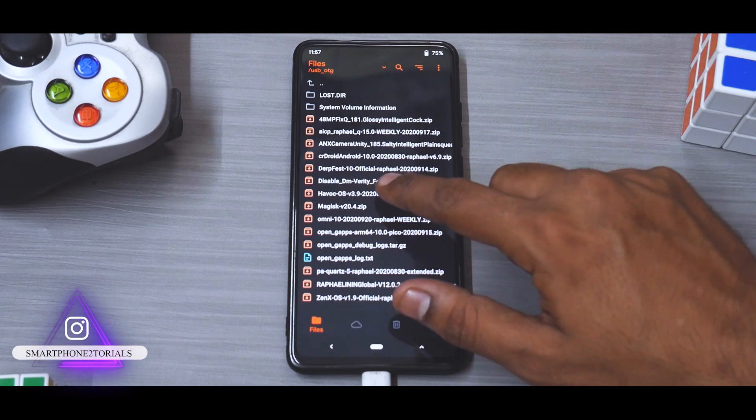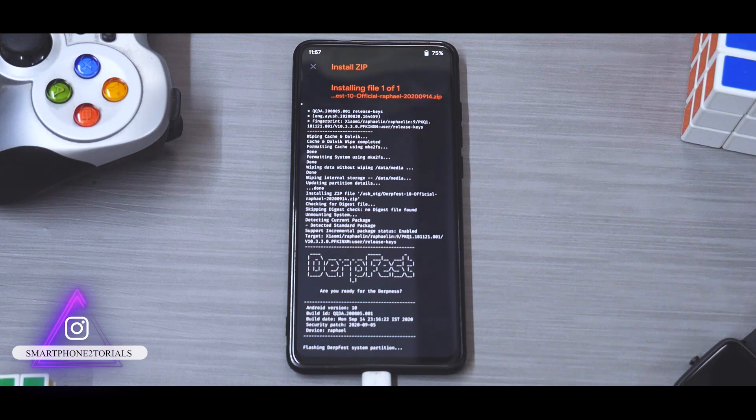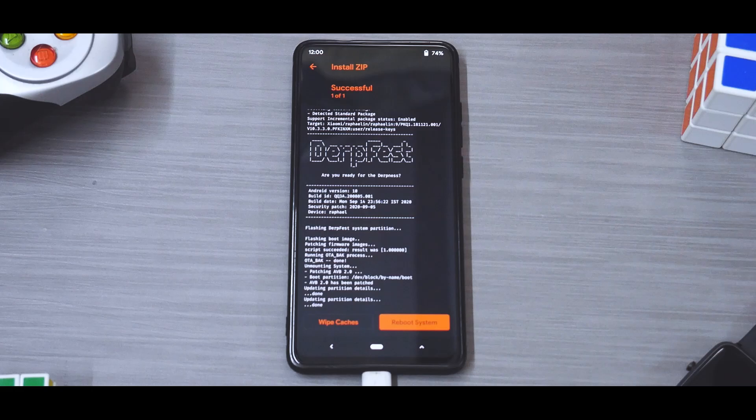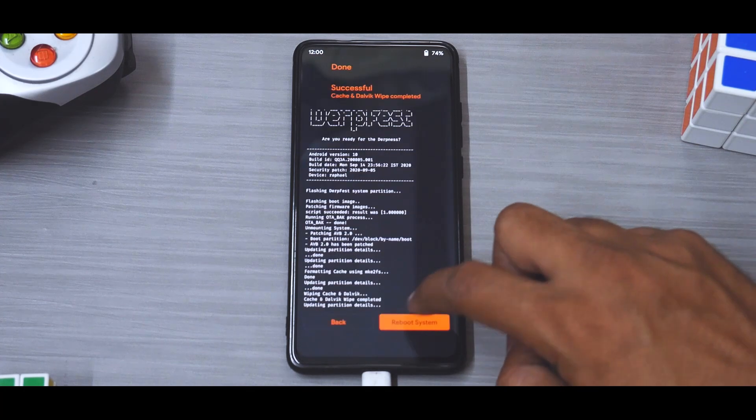Mount the USB OTG and then select the DerpFest file. Let's flash this particular ROM and see how exciting it is — it'll take one to two minutes. While the ROM was flashing I noticed the size is around 1.4 gigabytes, which gives me the impression that it comes with Google Apps built in, so we will go ahead and boot directly into the system. Wipe cache and reboot system.